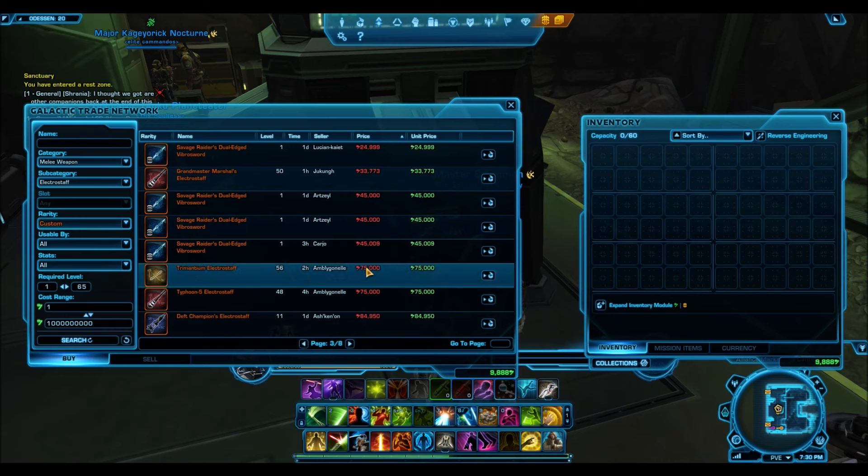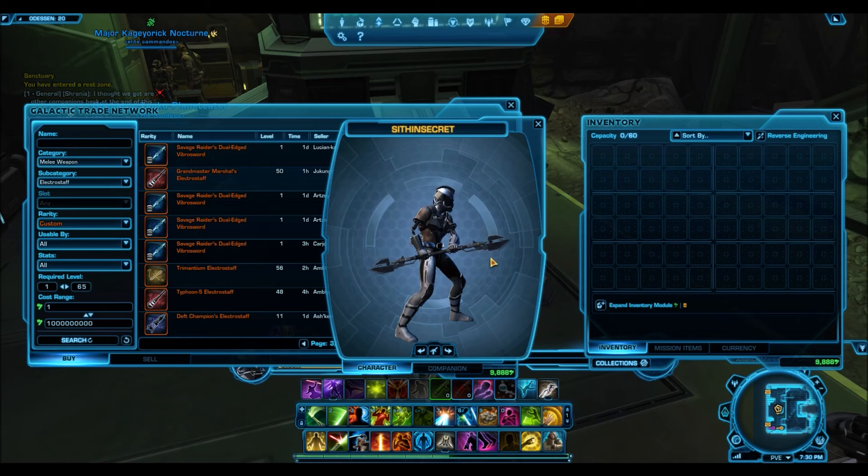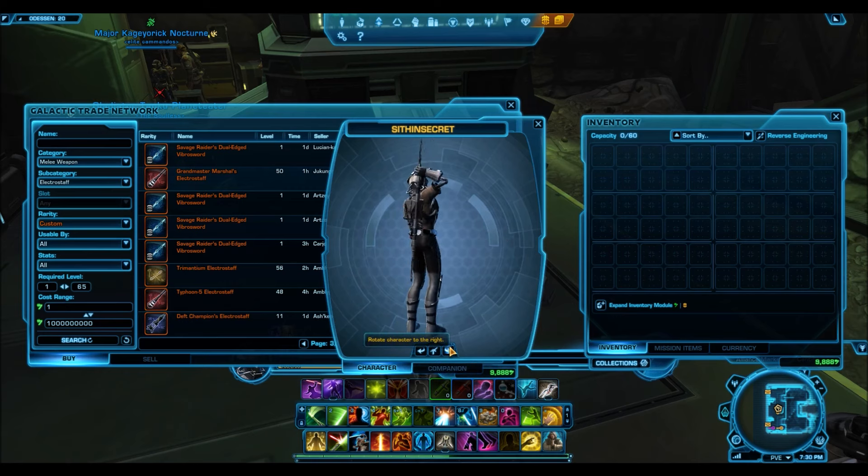One of my favorites is the Trimantium Electro Staff — only 75,000 credits — and this one looks super nice. Personally I love the way it looks, I love the blades at the end, I think it looks amazing. That is what I would definitely use if I was playing a Sith Assassin or Jedi Shadow as my main character. They look super cool — a very unique-looking model.